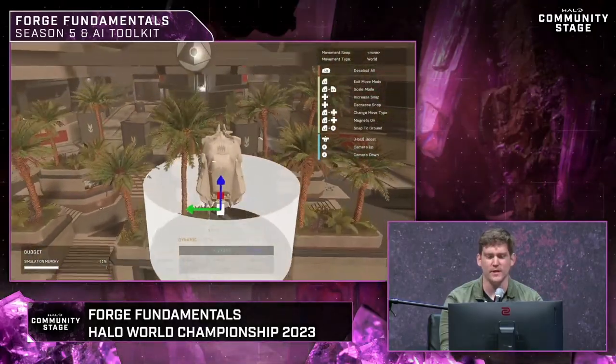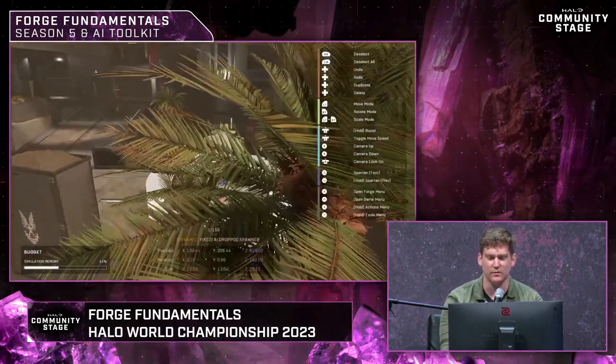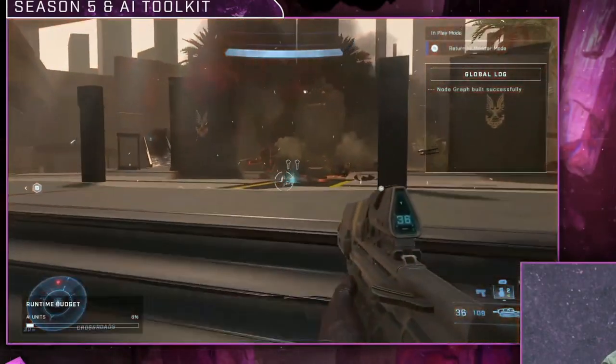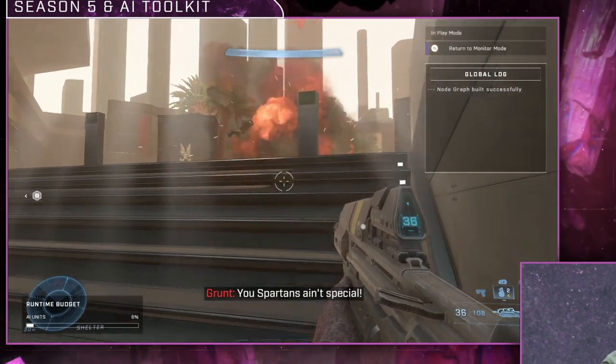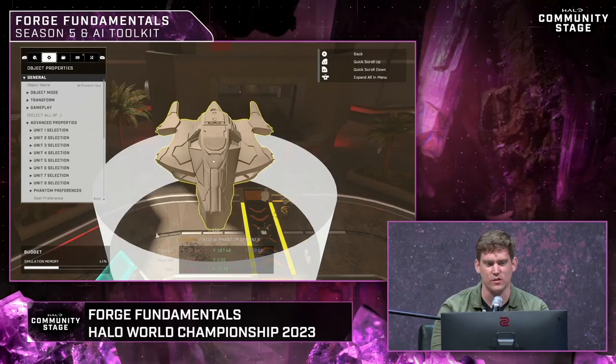There are also drop pod spawns, where enemies arrive through a one-seater drop pod that drops a singular enemy. Interestingly, they mentioned you can actually spawn more than one enemy with the drop pod even though it's a one-seater, and they showcased that with a grunt.